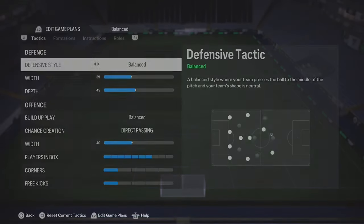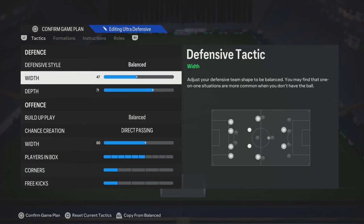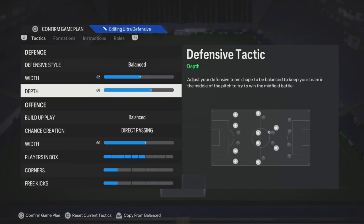What's good with y'all? We got 4-4-2 custom tactics. So defensive style, leave it on default. The width, try anywhere from like 50 to 55.